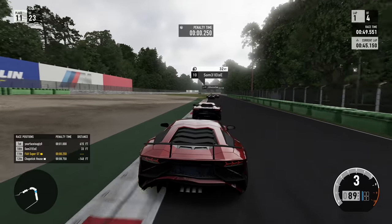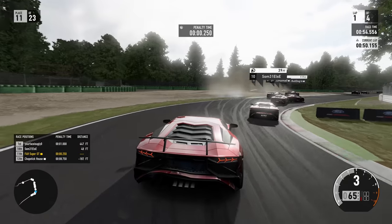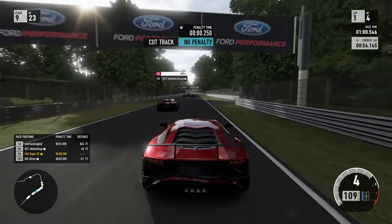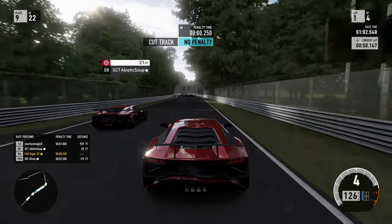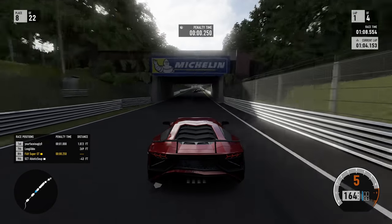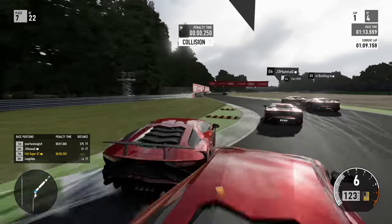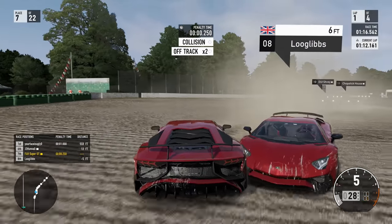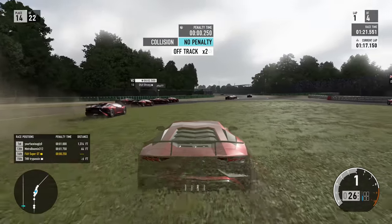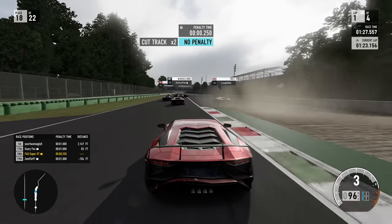Just wondering - perhaps because so many people were murdered, it actually can't work out. It can't process that amount of information. During this video I'm going to get a load of cut-track penalty warnings, but that's not really the important thing. The main thing we're trying to check out is the collision penalties. Come flying in and see what we get - and on this occasion it's going to be a no penalty. I'm wondering exactly how that's working because obviously I'm completely at fault for that. Completely.